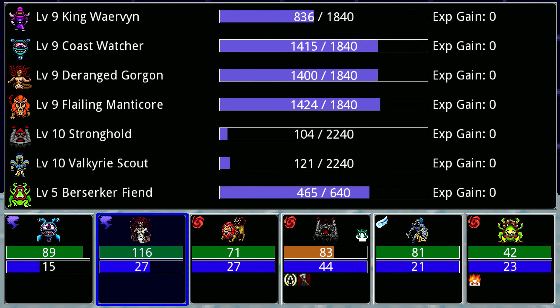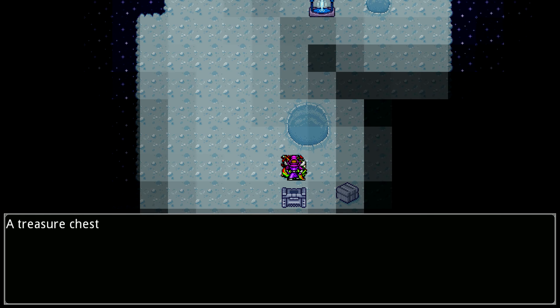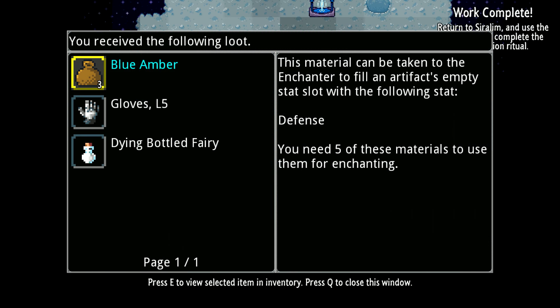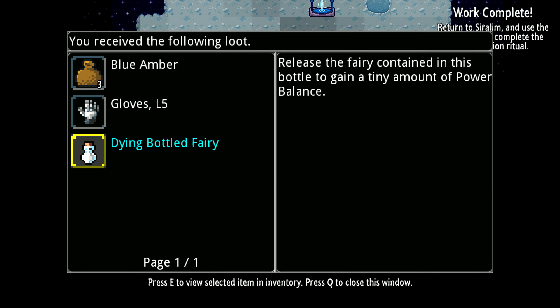My berserker is now level 5, the rest are level 9 or 10, so not too bad. Gloves - dodge, start battle with grace, that's nice. A flick confused when hit, less damage taken from chaos. Not bad.